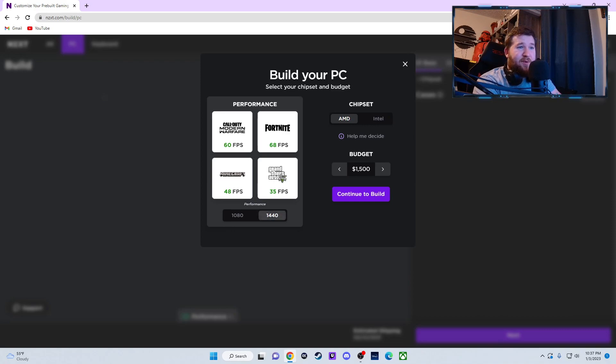Let's try going for AMD and we'll change the budget down to about $1,500. Right here it's showing we would get like 85 FPS, 103, 53, and 49 for 1080p, and then 60, 68, 48, and 35 for 1440p. I'm not sure what settings these are on — it doesn't specify.